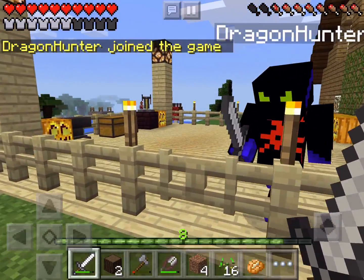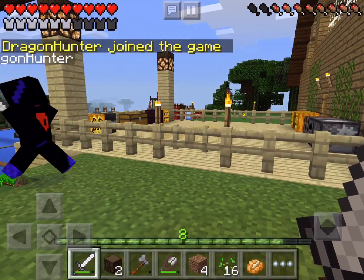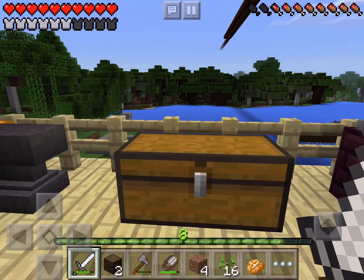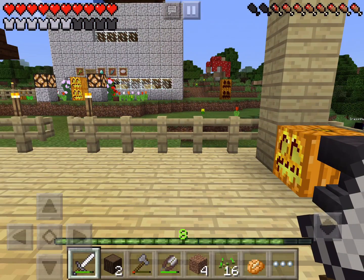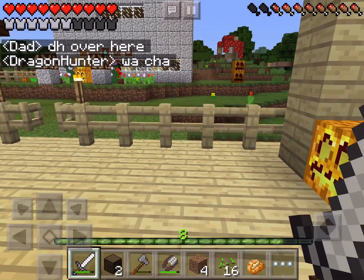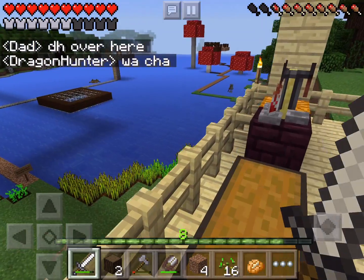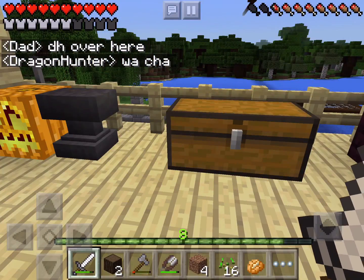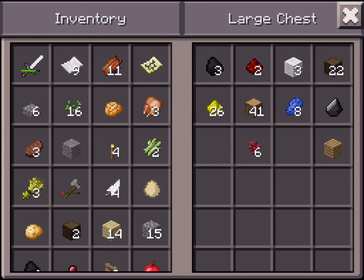What I've been doing earlier today was I went around grabbing some wood and stuff, and I put it in this chest over here so that we can use some of that. I also got some wool so we can make beds.